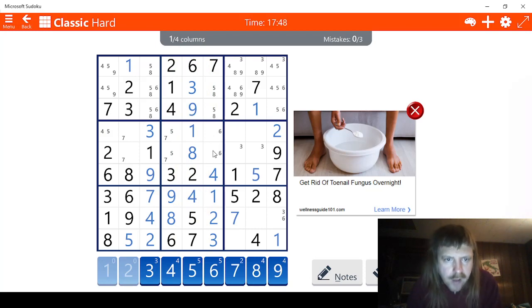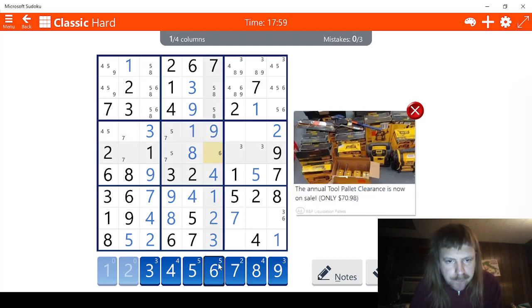Let's see what is coupled with these sixes. We have one, two, three, four, five — nine is coupled with these sixes, meaning that this is a nine right here and this is a six. That was helpful. We have five, eight, five, eight — can't really do anything with those.